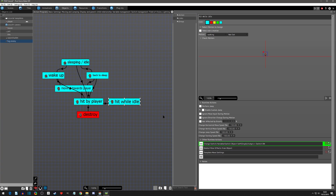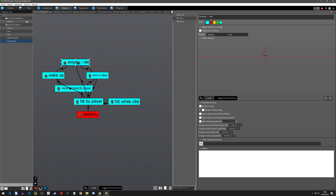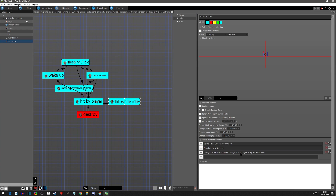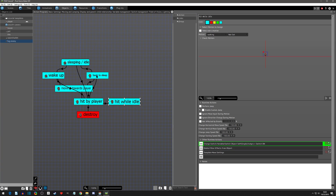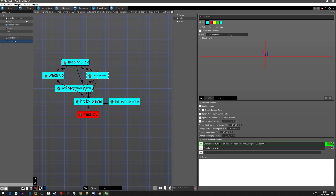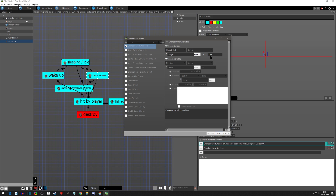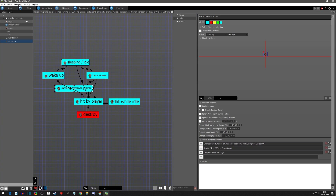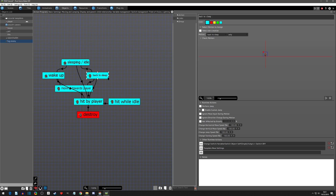We need it to turn off when it goes back to sleep — that 'back to sleep' state is when we will turn it off. We'll copy the switch action, go to back to sleep, paste it, move it up, double-click into it, and turn it off. So now we know: moving towards player and hit while idle will turn aggro on, and when it goes back to sleep it turns aggro off.